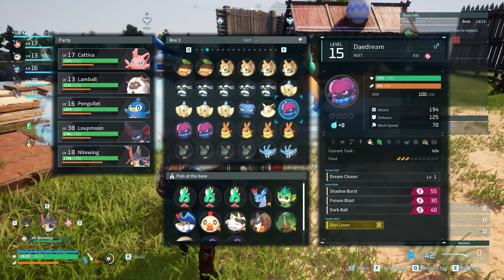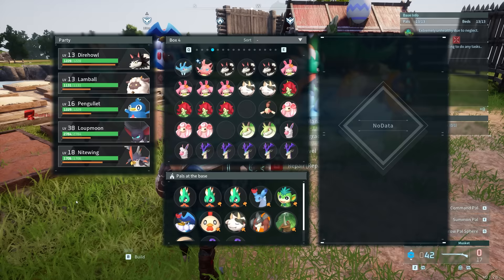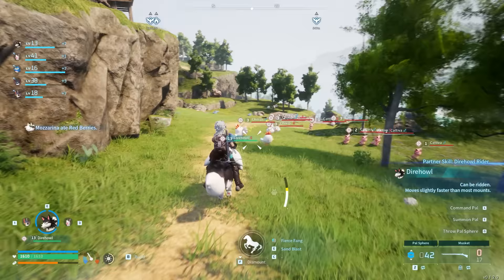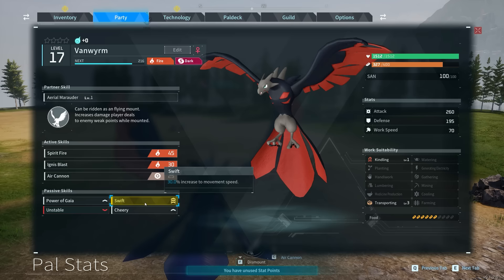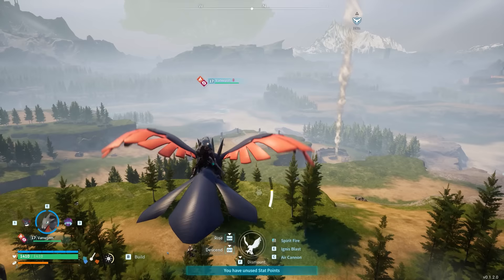Eventually better options open up for traversal, and probably the fastest ground mount you can get early on — and in the entire game — is the Dire Wolf. This is especially good if you get it with Runner or Swift passive skills, as it gives even more speed than default. I'll follow up with a video on the best passive skills for every type of pal, but for now this is the best option at this stage. Eventually you can move on to flying mounts too — I already covered a top 10 starting pal video so check that out; it covers the best options for both traversal and combat.